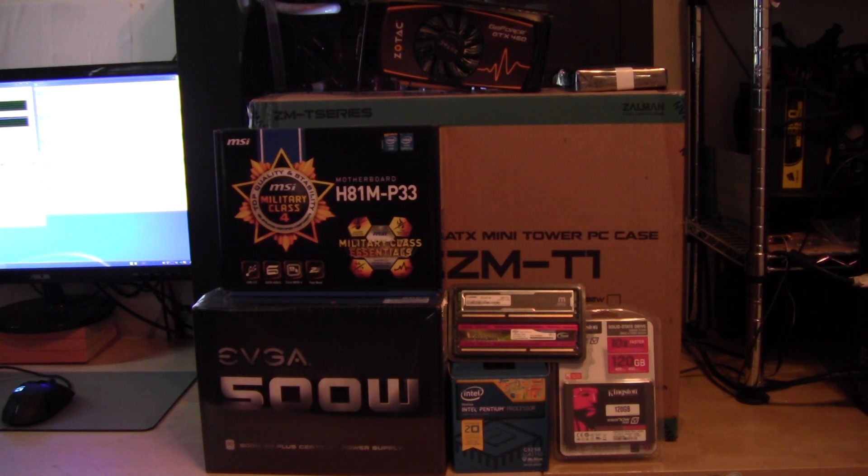That's pretty much all the parts we're going to start with. As I mentioned, we're going to be delidding the processor and doing as much as we can to alleviate the heat problem these processors usually have. The newer i7 and i5 Devil's Canyon don't have this issue, but for low-end stuff they didn't bother changing the thermal paste or reducing the gap — which is what commonly causes overheating. So without further ado, let me start with the processor delidding. I'll move the camera in close, deal with the processor, put it on the motherboard, and then test to see how it turns out. I'll see you in the next part, guys.